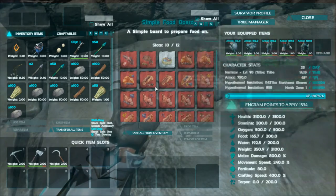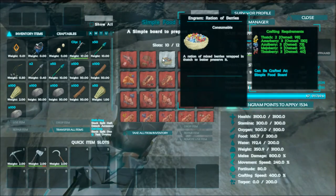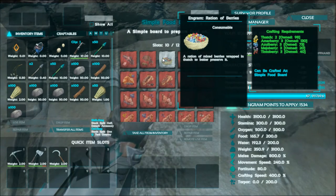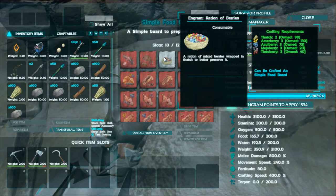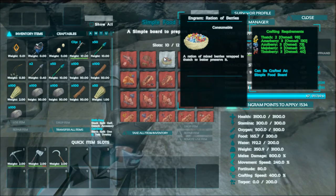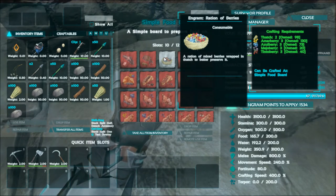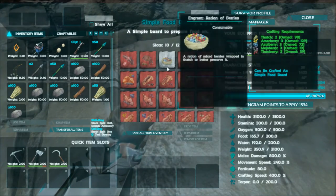The coolest thing out of this — I mean all of these are neat — but I love the fact that it does the berry ration, because when I'm playing I always end up with tons and tons of extra berries. This is just a great way to get rid of them, and it only costs you two thatch which is easy enough to get. It can help you get rid of all those extra berries and actually turn them into something useful, other than trying to make custom food out of them. Great little addition there.